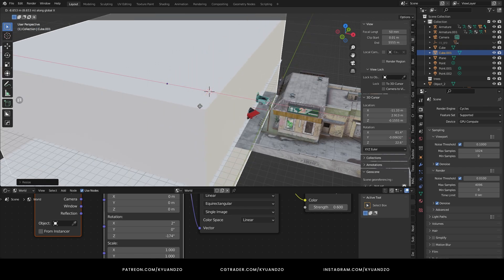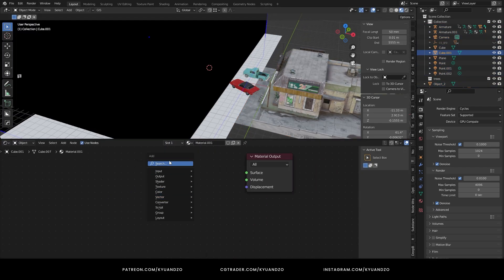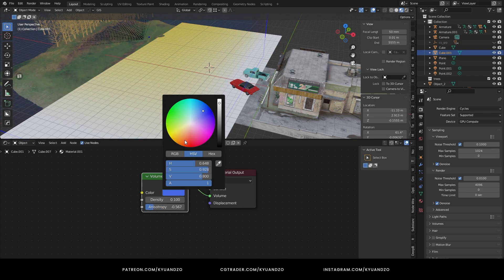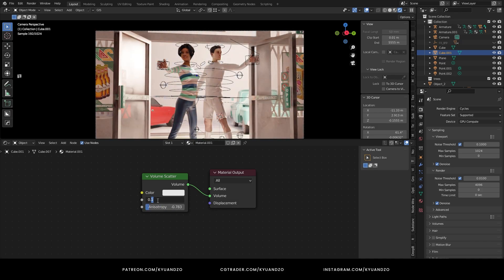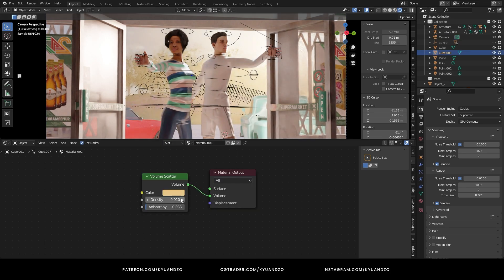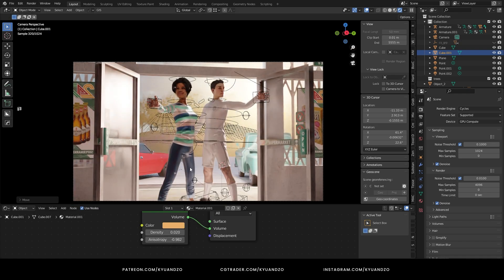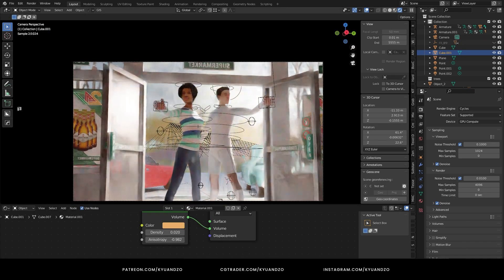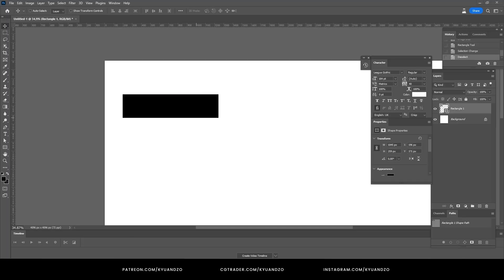The sunlight is not enough by itself, so I need a volumetric scatter for the outside. The fog is looking great. Now I can design similar stickers on the doors — it's time to work with Photoshop.